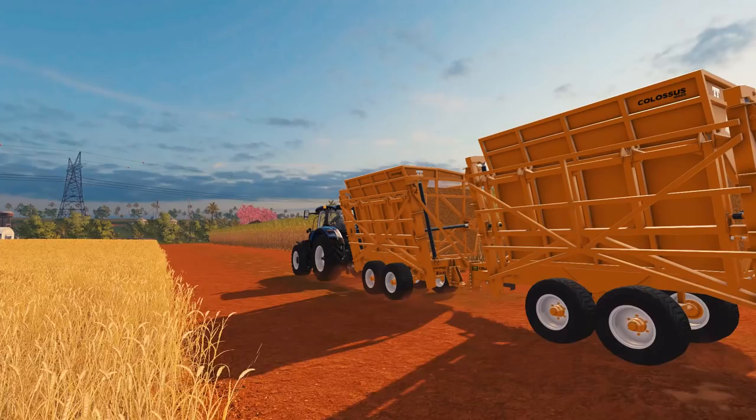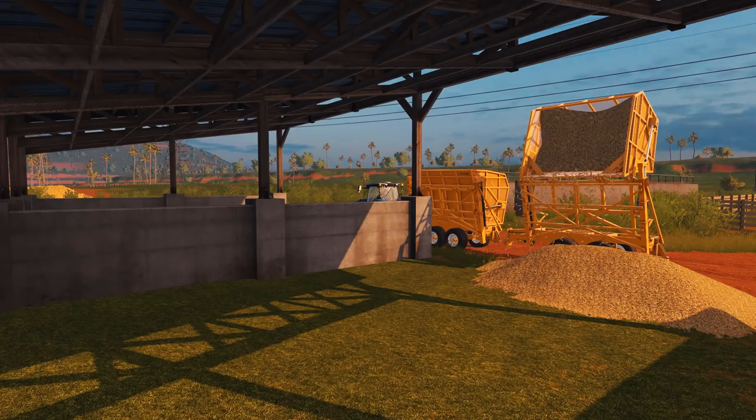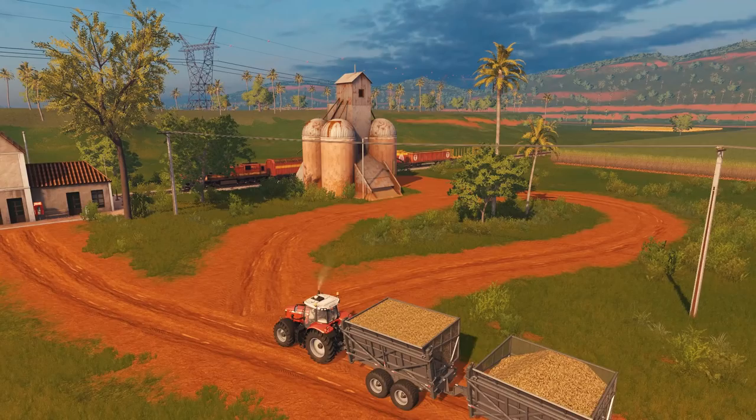Once the wagons are full, you can choose how to further handle your harvest. Take it to your farm for temporary storage, for example — just find a nice, sheltered spot on the ground. You can also store sugarcane in one of the many grain elevators used for train transportation.